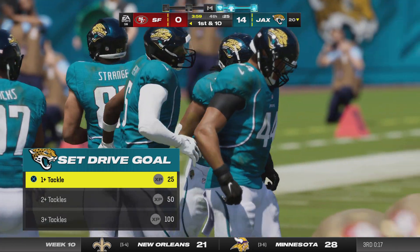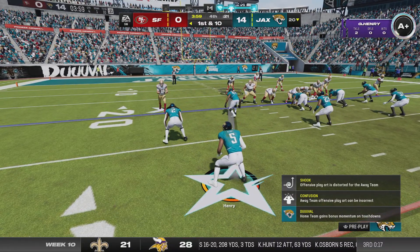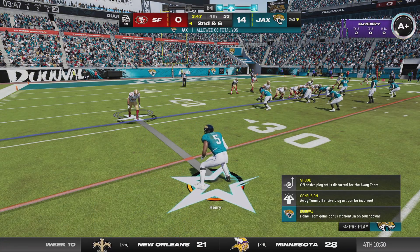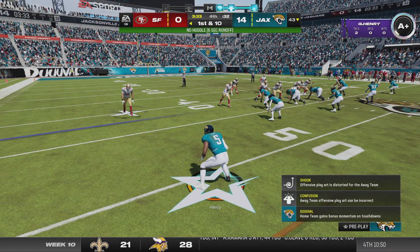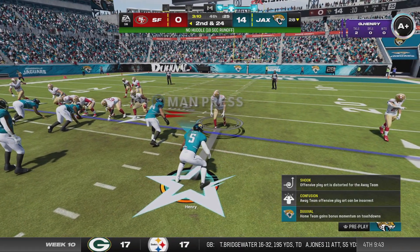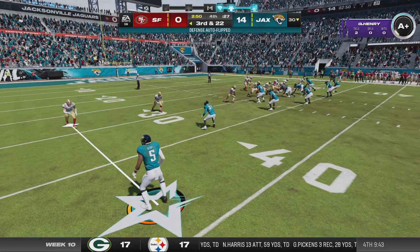The Jags defense back on the field — they've pitched a shutout here into the fourth quarter. They run the option to start the drive; he's brought down at the 24 after a gain of 4. Speeding things up — Darnold from the gun — that's complete, it's Kyle Juszczyk for 19 yards to move the chains. Under pressure now, Darnold goes down for another sack — second and 24 again. Darnold's throw is pulled in by Kittle for only 2, stopped at the 30.